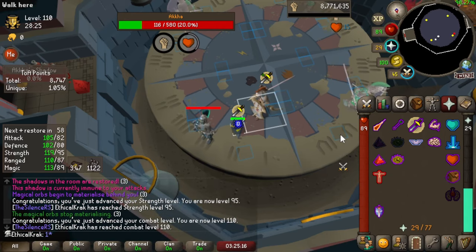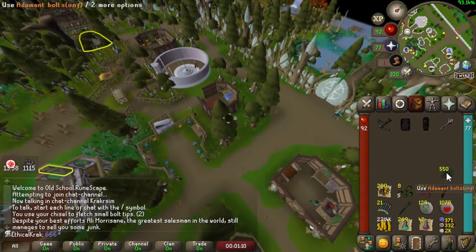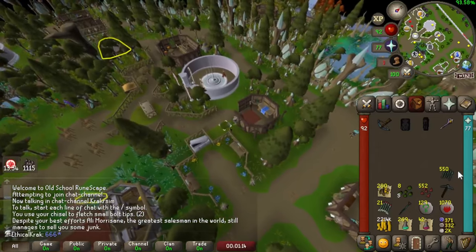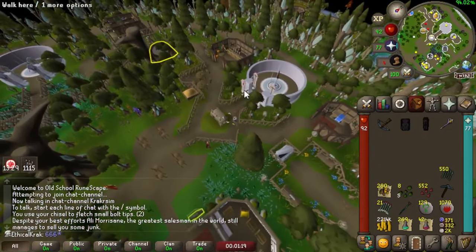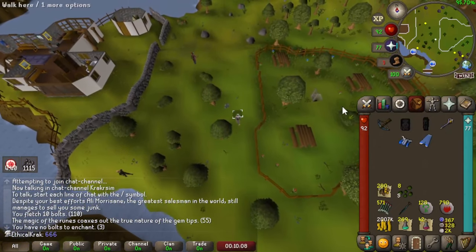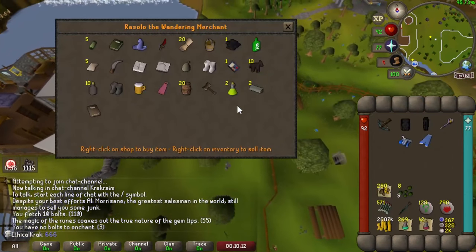More rubies for ruby bolts — awesome. We mined in Falador and carted all the Adamite over to Blast Furnace to make 550 more bolts for rubies. Now we're just going to fletch them and enchant them up and we can get back to TOA. I'm coming to buy my dragon dagger and I can see the ladder because I've got the ring of shadows on — that's cool.